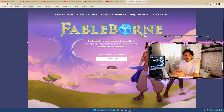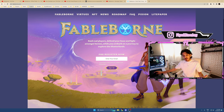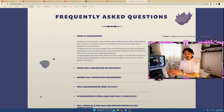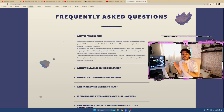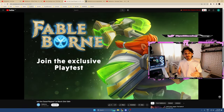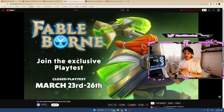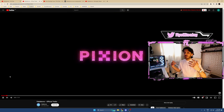Today I've got Fableborn for you. We're going to check out some trailers and teaser trailers and learn a little bit about Fableborn and their newest character Leon. Fableborn is a play-to-own multiplayer game blending action RPG and base-building genres. It will be first out for Android and iOS, and maybe later on Windows. Fableborn's closed playtest runs from March 23rd to March 26th — check their Twitter to find out how to get access.